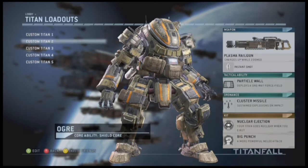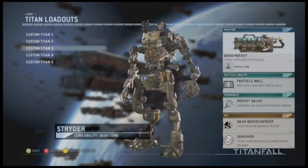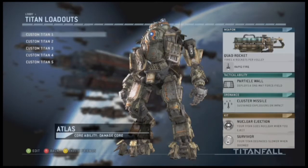This has been the class I've had to use for the plasma railgun — this thing is just absolutely terrible to use. I would not recommend this gun at all. I've had so much trouble getting kills with it, it's just so hard. I put it on insta-shot so it automatically charges up, making it easier to kill things without having to wait to charge it. Then I've got the particle wall, cluster missile, nuclear ejection, and big punch.